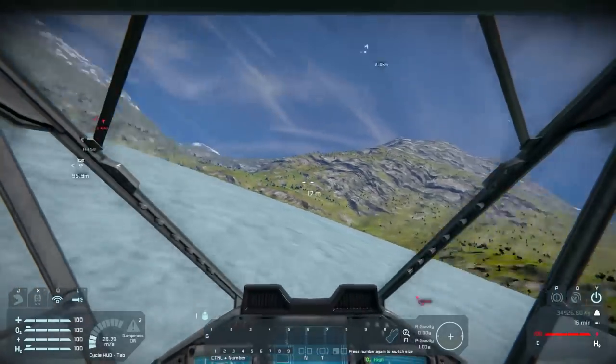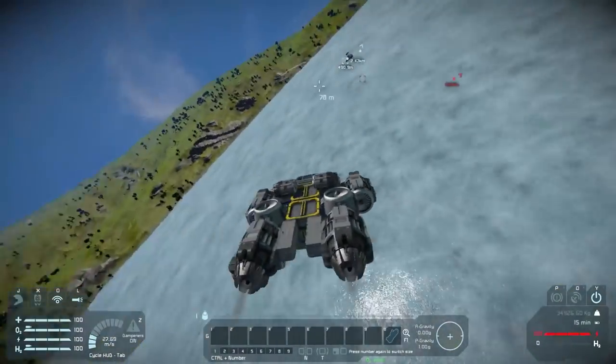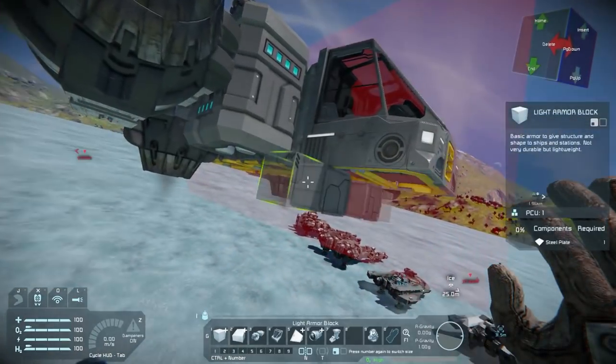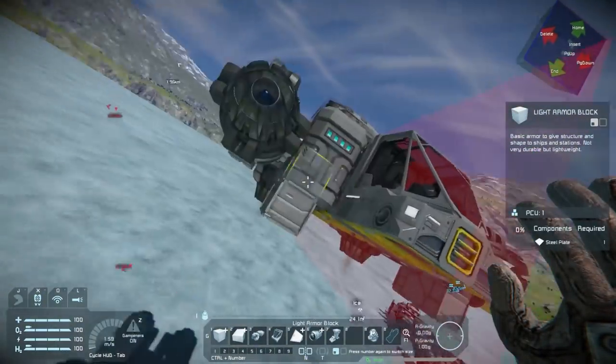When you tilt underground, you want to be able to stay afloat for the most part. But definitely, due to the weight of these vehicles, the larger the thruster, the better.